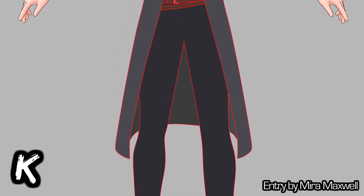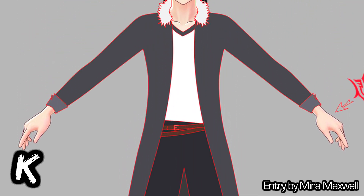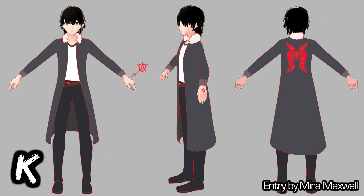Entry K comes from Mira Maxwell. It's another long jacket with a cool off-angle belt. What stands out to me is the fluffy collar, reminiscent of Squall from Final Fantasy VIII. Heck, this entire design screams Squall — though I feel it's original for implementing the command spells: one for the hand, and a large one for the coat.